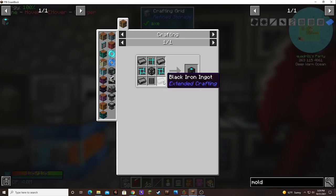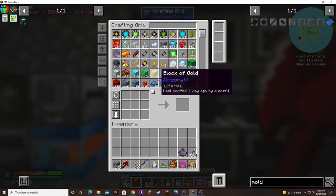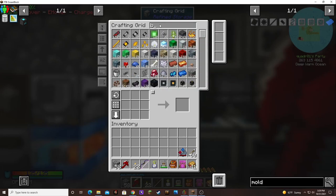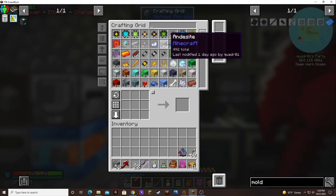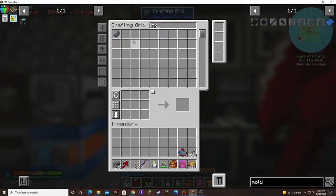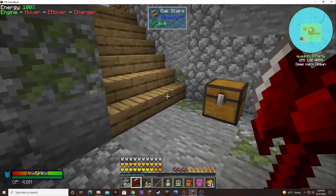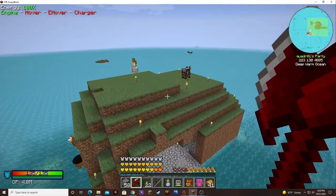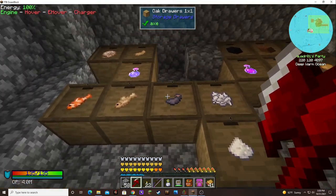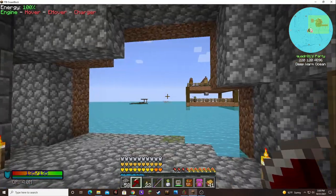It takes black iron ingots, which is just iron and black dye. The only thing is I only have three ink sacks over here, so I'll have to go to the mob farm to grab some ink. I got tons over here — 51 stacks. There, that should be enough.